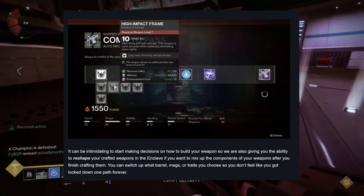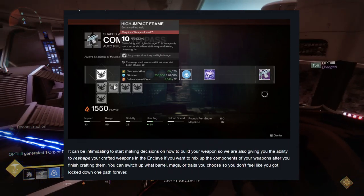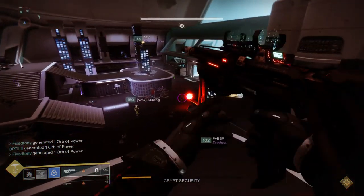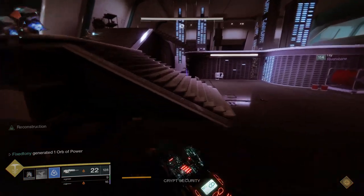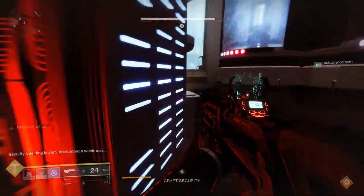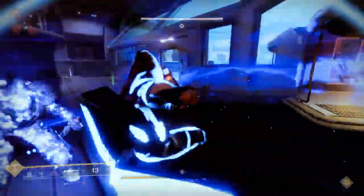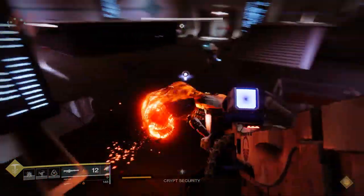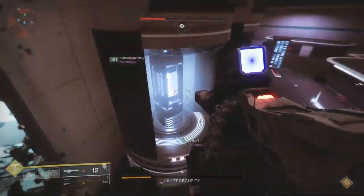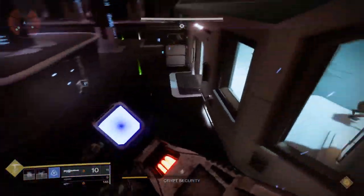Here's the reason I think you're going to be able to actually change your frame: the high impact frame is being highlighted in the image, which means I would not be surprised if you're actually going to be able to choose what you want. A lot of weapons are going to have go-to frames of course. Like for an auto rifle, I would probably go with high impact or rapid fire frame. For hand cannons, the 140s would probably be everyone's choice, though it could make more sense to go 120 or 180 depending on the rolls available. It has a lot of potential. The fact that we can literally do anything we want with the weapon is super dope — aside from certain perk combinations not being available on certain weapons.